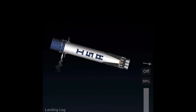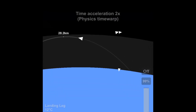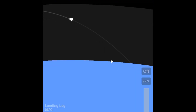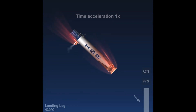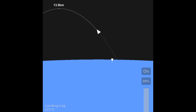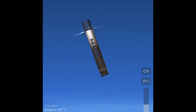One thing I need to mention about this booster: the entry burn — you have to perform it really, really early, or else your booster will crash into the ground and potentially destroy your drone ship. That's a little tip if you somehow get your hands on this rocket, which I'm probably not going to put in the description because it's exclusive to Israel.